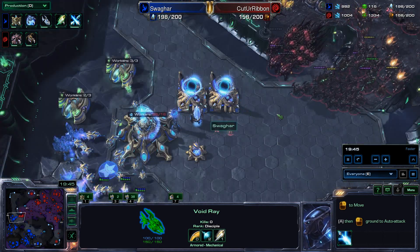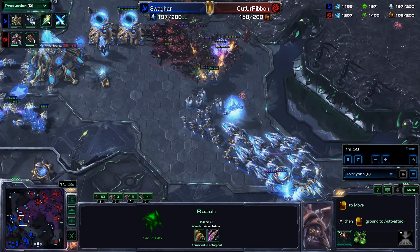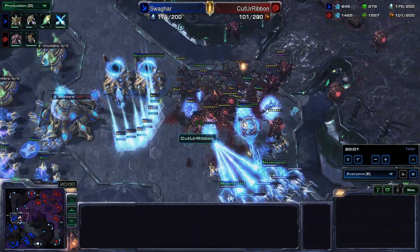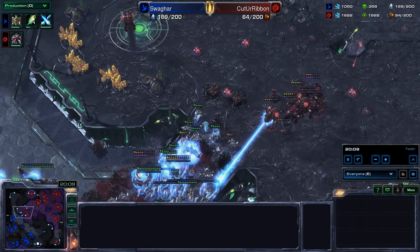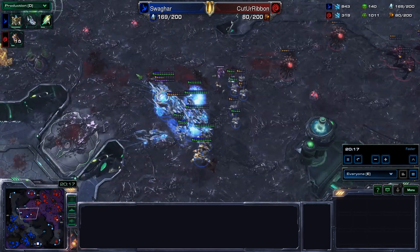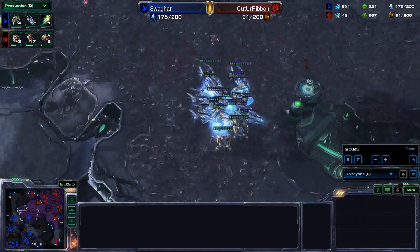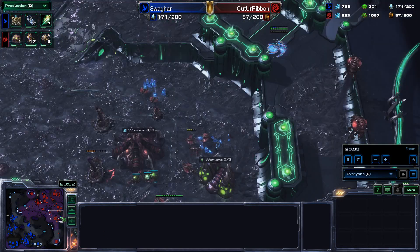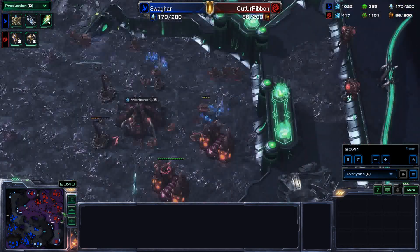Ribbon moving into the fourth base with Roaches — plus two missile attack taking down cannons very easily. Roach-Ravager army showing up. Zealots in the front, Archons, Void Rays using prismatic alignment really burning through Corruptors. Storms on top of everything. Queens here as well. All those Corruptors are gone! Zealots right on top of Lurkers taking them down. It's 169 to 80 total supply — a massive victory for Swagharr. Lings managing to knock down Swagharr's fifth base while that attack was going on — not a good look. Resources lost: 31,000 to 38,000, so Ribbon has lost a lot more.